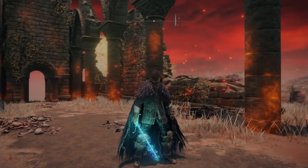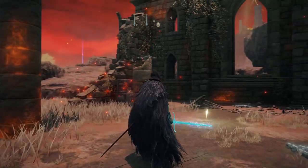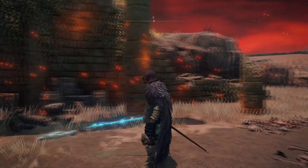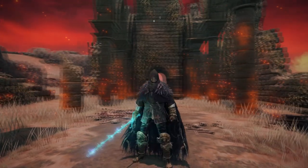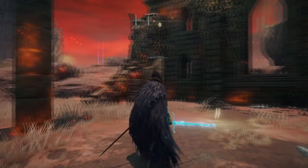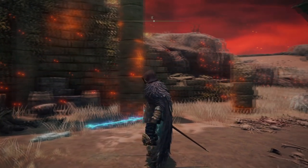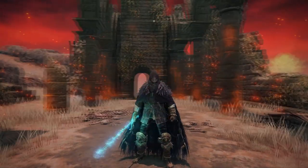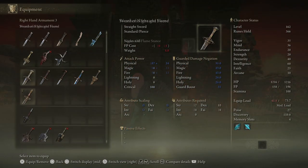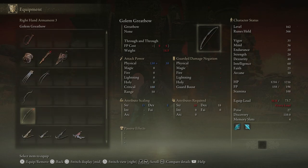Today we're going to be taking a look at three pieces of gear you want to get your hands on in one location — nice and easy, minimal amount of fighting. The raptor's black feathers chest piece, the skeletal mask helmet, and as a bonus weapon, the raptor talons. This is going to be extremely easy to get and it gives off that really dark sort of vibe for your darkness character — it is really damn cool.